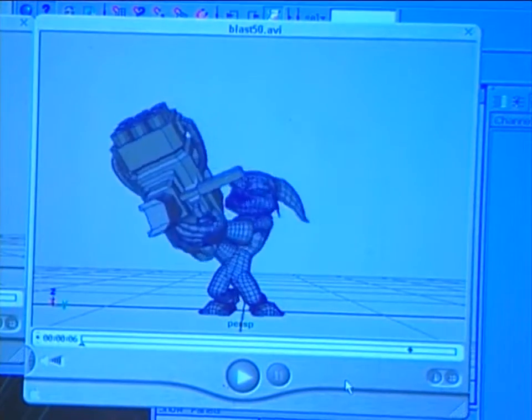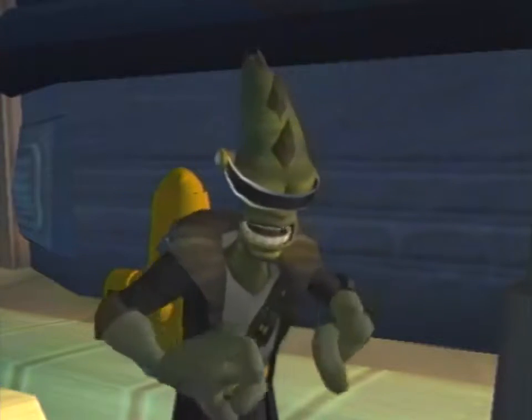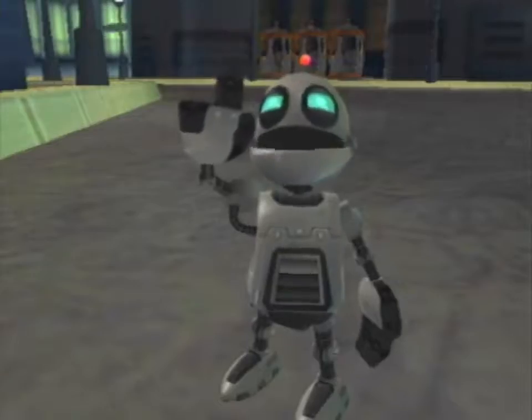There are 35 different weapons and gadgets. The weapons you buy, and some of the gadgets you buy, some of them you find. What's a RYNO, anyway? Rip ya a new one. R-Y-N-O — that's the most powerful missile launcher in the galaxy.